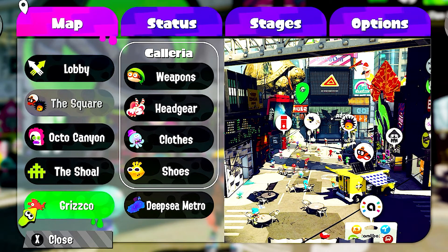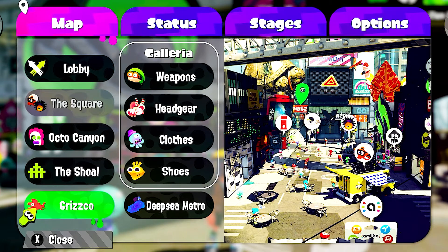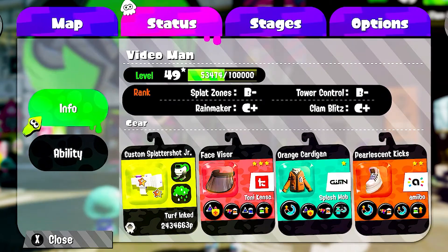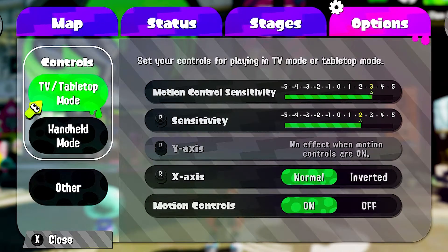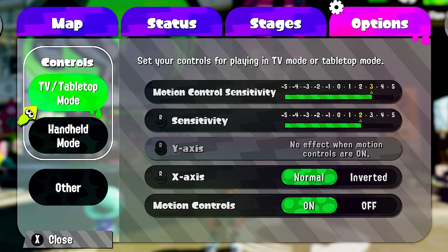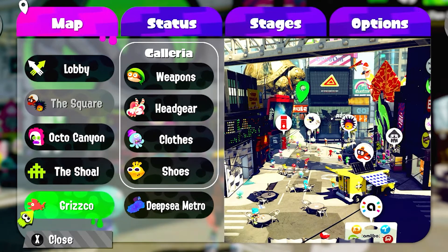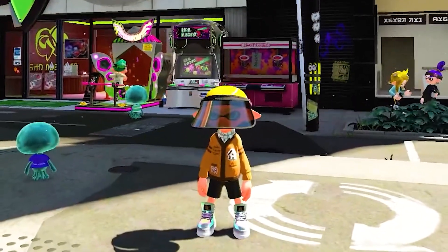Mr. Grisco, and other things. You can walk to them — it's just a simple way of doing it. And of course, it gives you your status, your stages, and options. It's just the professional way of getting around the plaza, and that was the tip of the day.